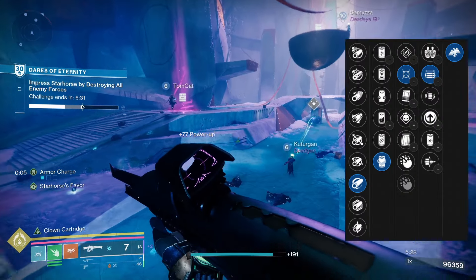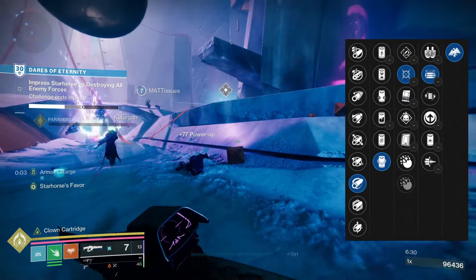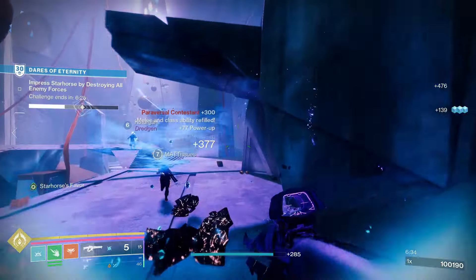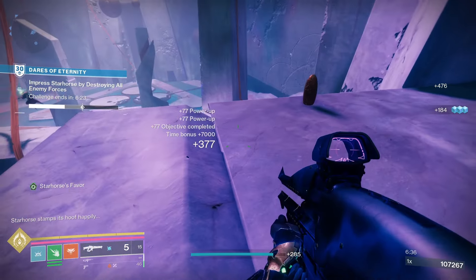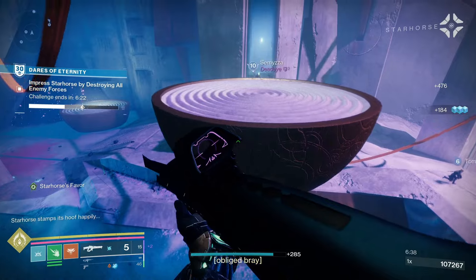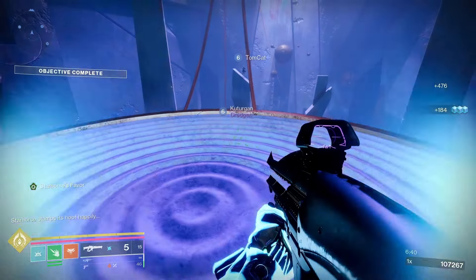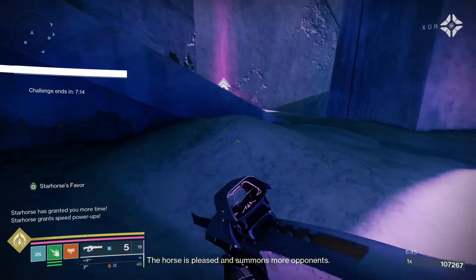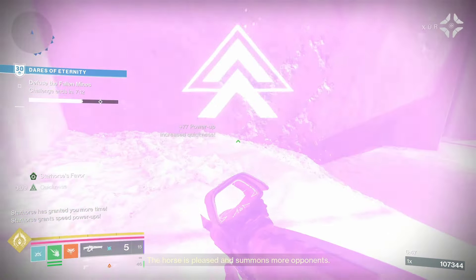For PvP, Hammer-Forged Rifling, Projection Fuse, Moving Target, and Opening Shot would be very, very good. Hammer-Forged Rifling and Projection Fuse increase range. Moving Target increases movement speed and target acquisition when moving while aiming down sights. Opening Shot improves accuracy and range on the opening shot of the attack.